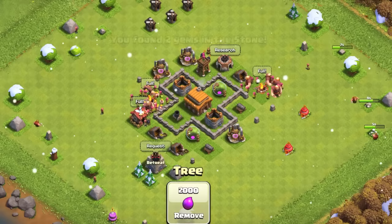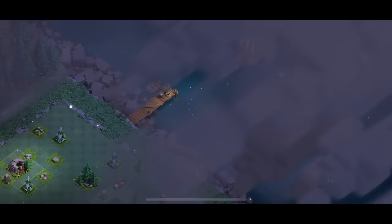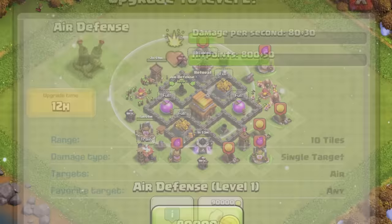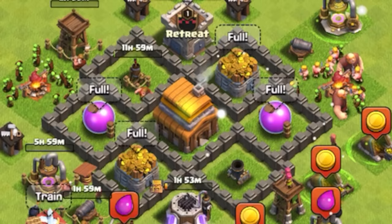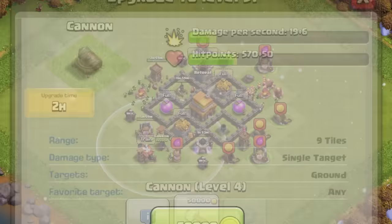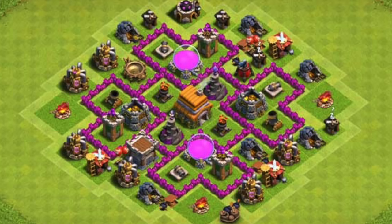Town Hall 4 — you get the ability to share and download bases, you get the builder base, and air attacks become possible with balloons. Honestly though, it all circles back to these lower Town Halls being very forgettable, and sometimes boring due to the lack of army combinations and how easy it is. This Town Hall especially because, aside from the builder base, there's not much going on. That's why it's lower than Town Hall 3. The entire time playing as a Town Hall 4 on my mini-account felt like a race to move on so that I could unlock a lot more stuff at Town Hall 6.